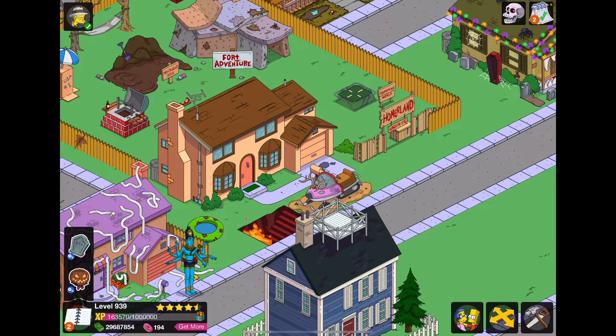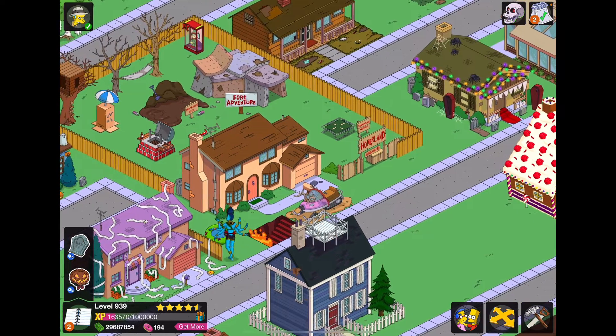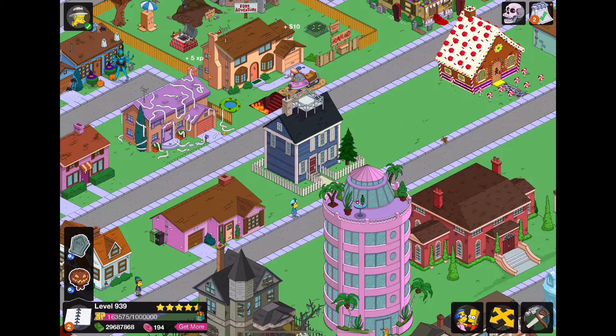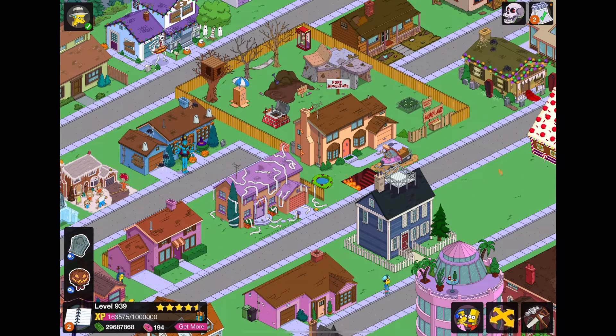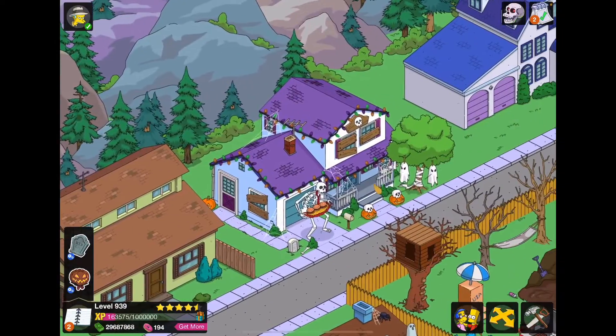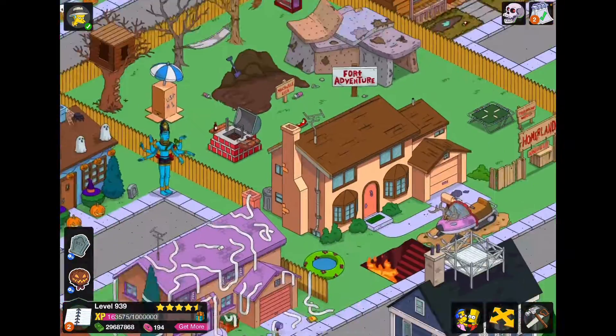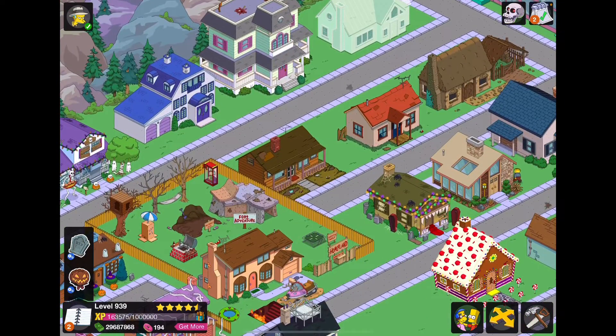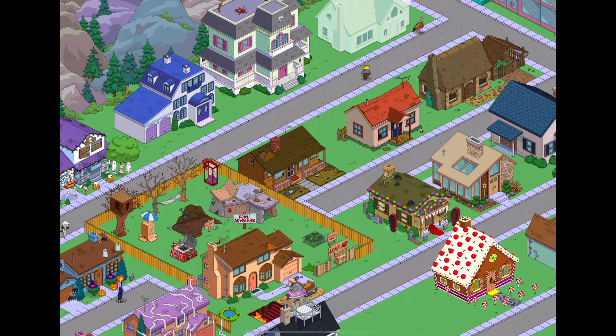For a bigger player who has more donuts, I think it's definitely a must-buy. But if you're not as big of a player, I wouldn't recommend it. Overall, I just love it so much — they all look really cool. My favorite would have to be the Skinner House, just for the steamed hams — that's just really funny. Second place goes to the Brown House. Anyway, that is gonna be it for today's video. Thank you so much for watching. Make sure to like, subscribe, join my Discord server, check out the Tapper Stock Podcast, and tell me your thoughts down below on the Gil deal and all the Halloween facades. As always, I will see you guys next time. Bye!